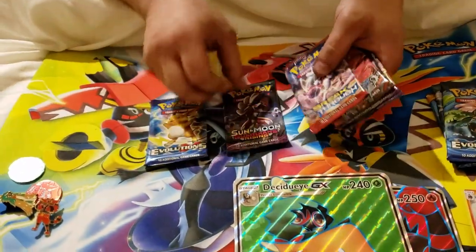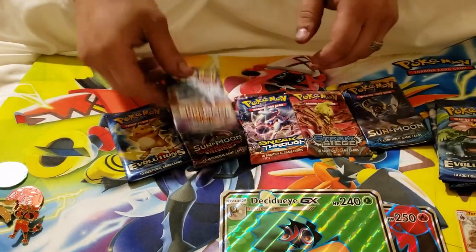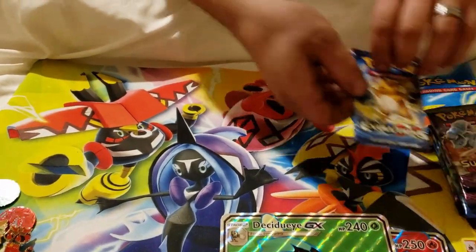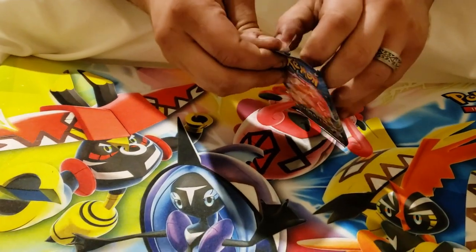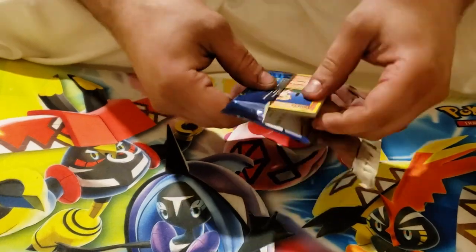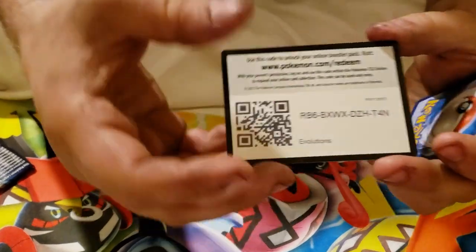Six packs in here as well: one Evolutions, Guardian Rising, Breakthrough, Steam Siege, Sun and Moon, and another Guardian's Rising. We'll start off with the Raichu Evolutions pack on the front.